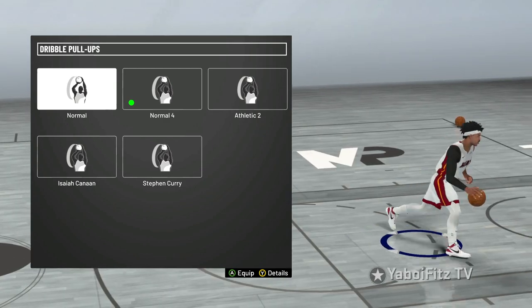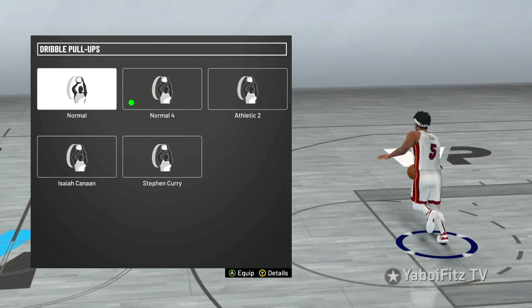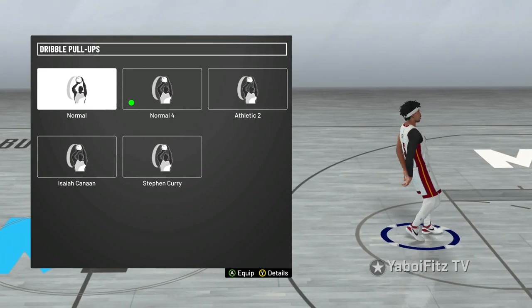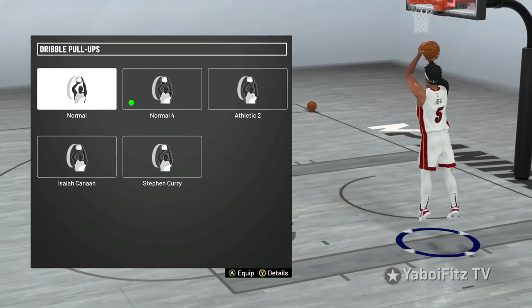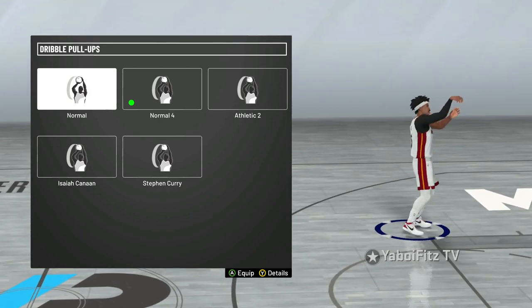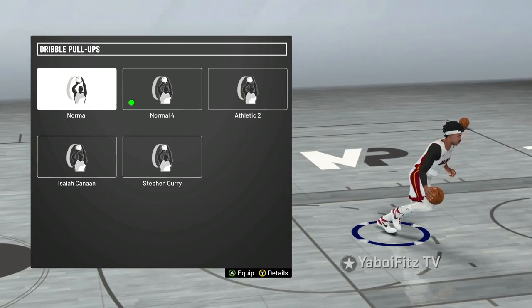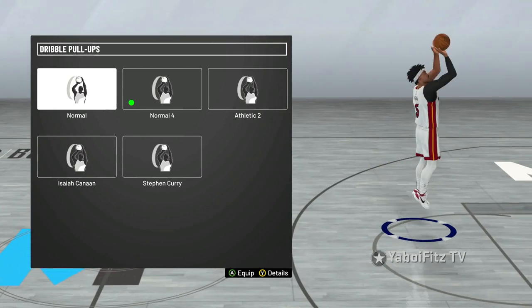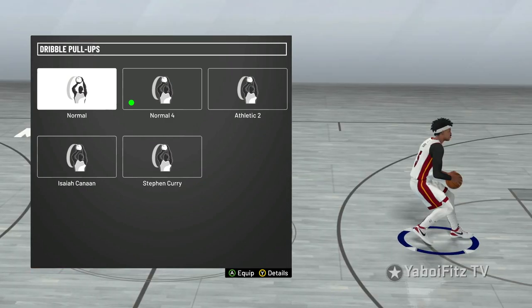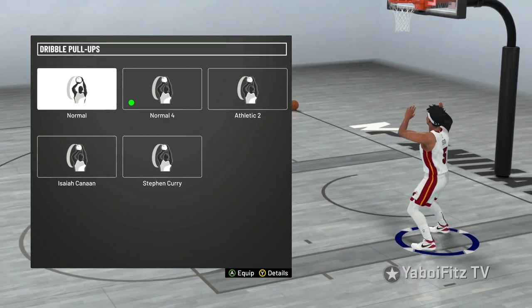Moving into the shot creator animation — the best dribble pull-up in the game. We have four of these. The first one is Normal — I was using this during the prelude and just kept using it after. It's really really easy to green, kind of like Curry where it's really really smooth. You can't go wrong with Normal or Curry. Normal is a very very smooth pull up.